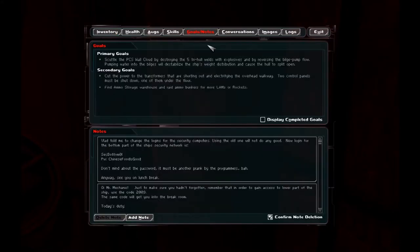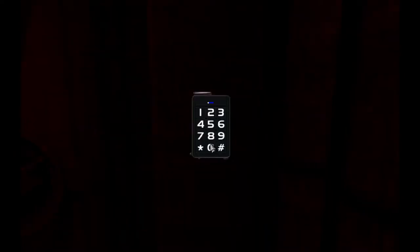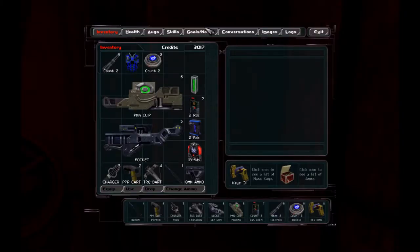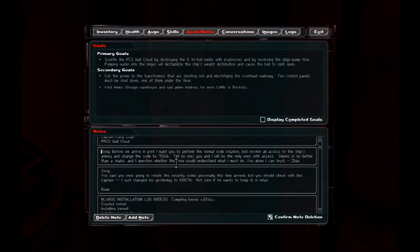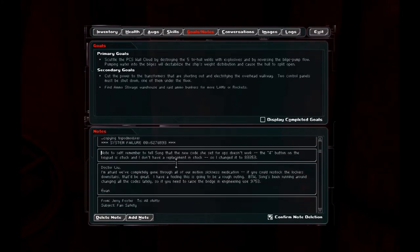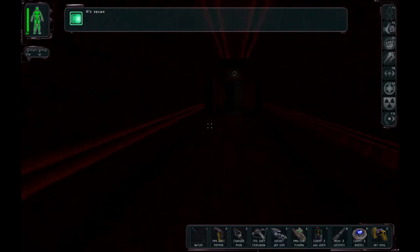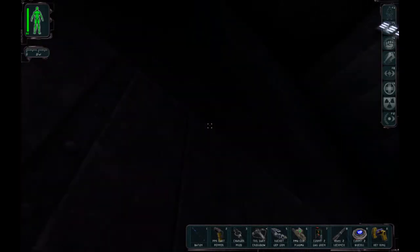I unlocked the other side of this door, right? Nope, I did not. What is this one then? Hmm. Let's see what else we got. Locker's downstairs — it's the bridge in engineering. 9-7-5-3. Nope. I'm direly in need of some multi-tools.